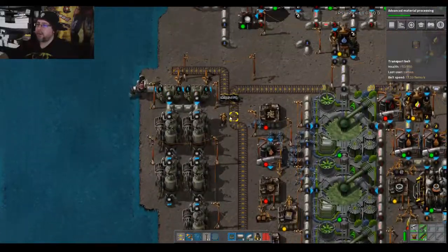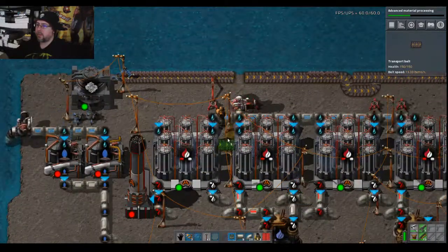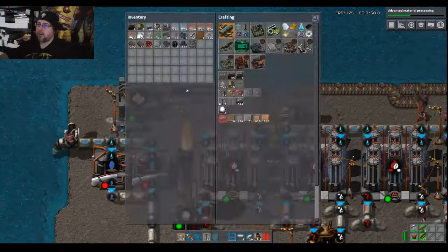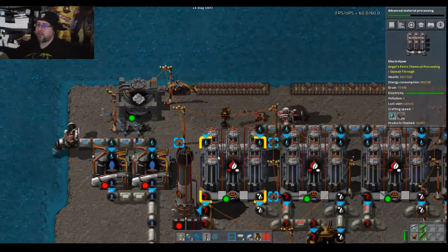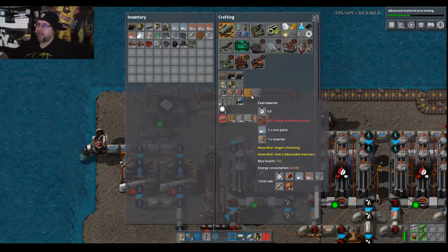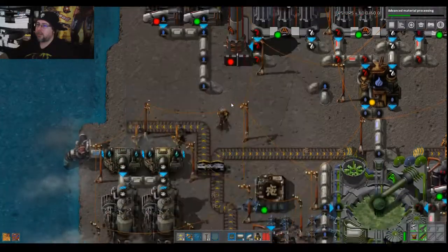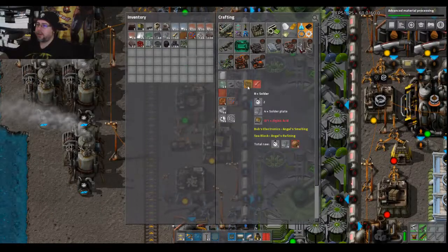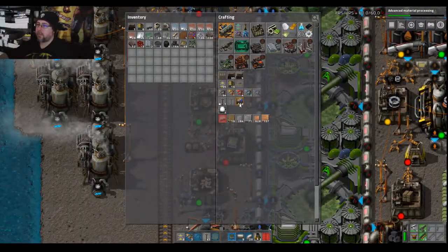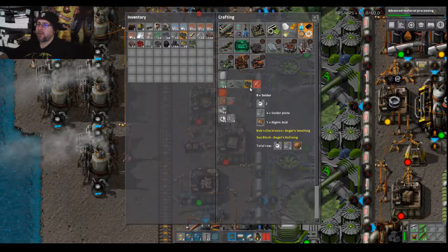All right, so we definitely gotta get some... I don't know if we need both. Let's also put in a buffer. What do we not have for this? I'm short on solder. There's a bunch of solder right there — oh, I'm out of this. Now what are we missing? Four solder and one of those makes...